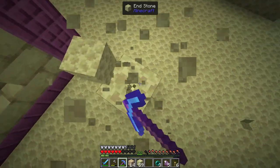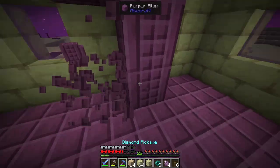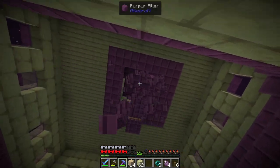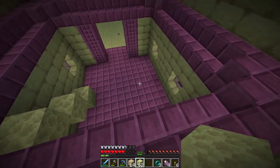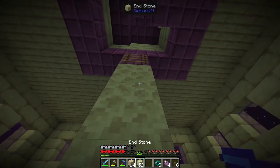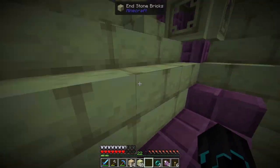That, ladies and gentlemen, was this tower — I believe completely cleaned out of shulkers, I hope anyway. Now here's the question: do I really want this as my base or not? One of the pros is that it's a very cool building — I'll just have to make some adjustments to it, like a staircase to get all the way up. One of the cons is that we are not living in any of the cool biomes from Better End itself, which I'm kind of sad about.